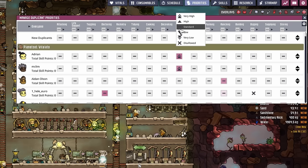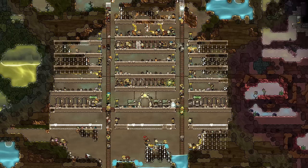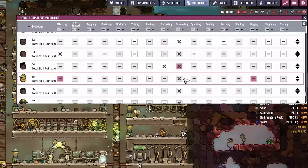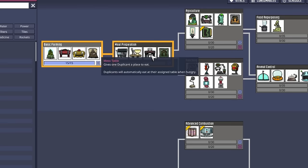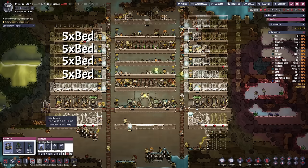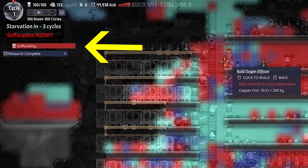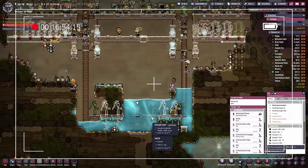With the first oxygen production, dupe priorities and food research sorted, we use the rest of cycle 1 to plant the barracks — giving an additional +1 morale. Five times 5 beds to the left and 6 times 4 beds to the right gives us 49 beds combined, meaning at least a few dupes don't have to sleep on the floor. Then the first dupe is already suffocating — let's check that out.